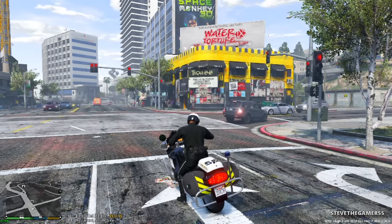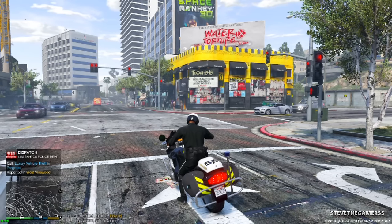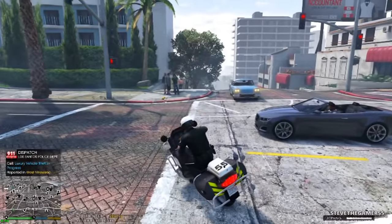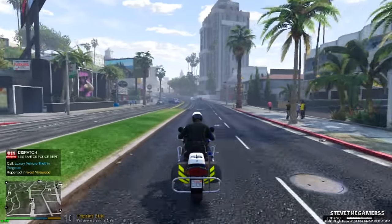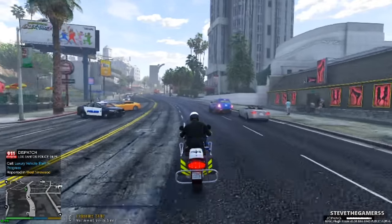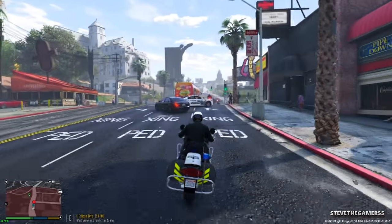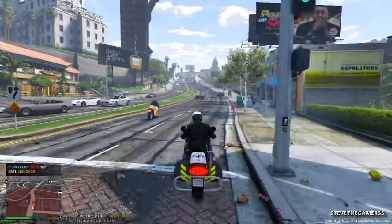I didn't have enough time to make a skin for it. Hopefully you guys liked the FBI all-units call earlier. Grand theft auto in progress at West Finewood — respond Code 3! I just picked that up — a luxury vehicle theft in progress around West Finewood, and they are moving right now. What kind of car is it? It's a Lamborghini — no wonder it's moving so fast!